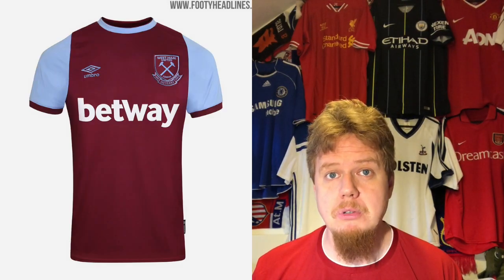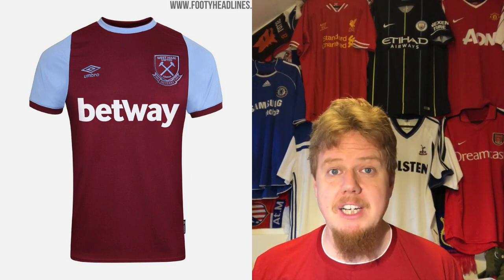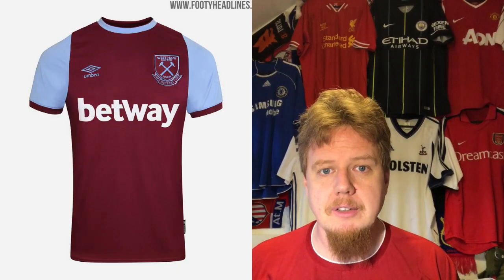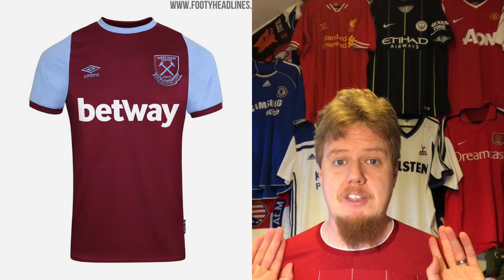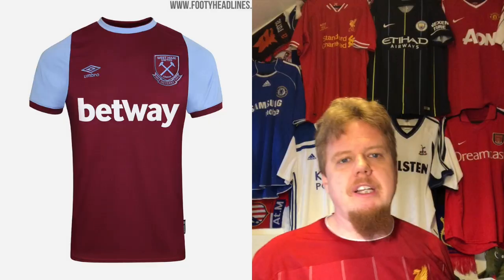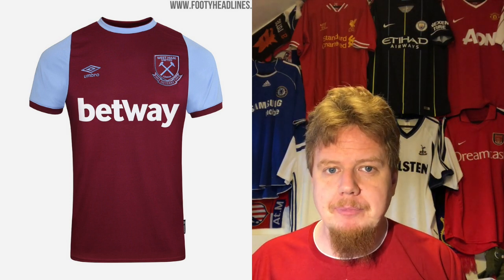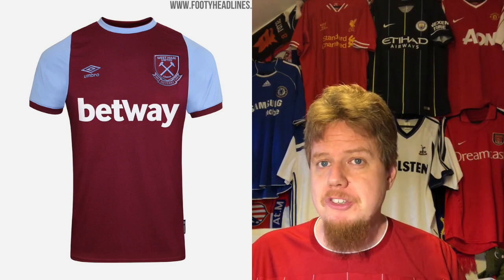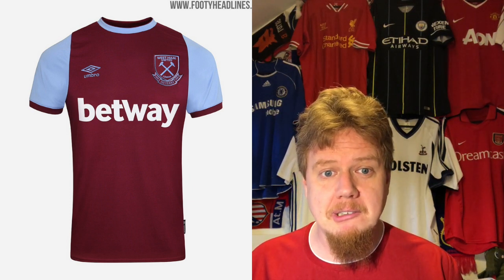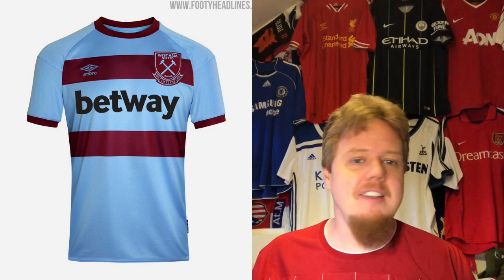Then we go to West Ham, who have released what I think is a 125th anniversary kit — a very classic-looking West Ham United shirt, reminiscent of the old Umbro kit from their last season at the old Boleyn Ground. It has the new crest, and instead of gold it goes all out with the club's colors. Maybe the sleeves go a little too far up, and the neck is just light blue without the red, but it's an overall strong look. The crest in the club's colors also looks interesting. I'm giving this eight stars.